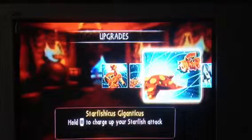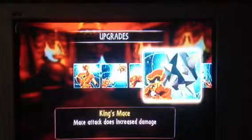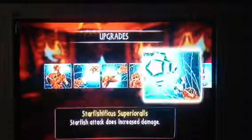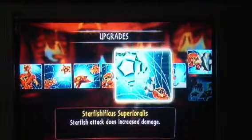We've got Starfishicus Giganticus — hold B to charge up your starfish attack and it gets really big. We've got King's Mace — mace attack does increased damage. We've got Starfish Super Loralis — starfish attack does increased damage.